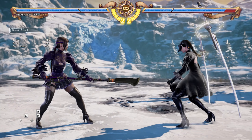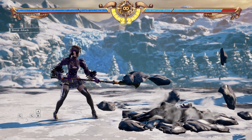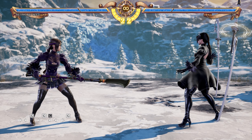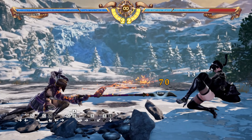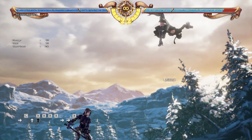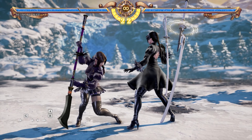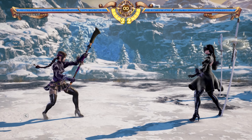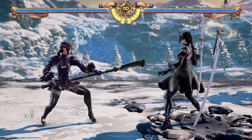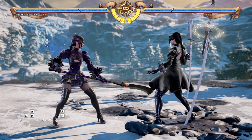If the opponent is looking out for 2A+B, you have another break attack in A+B. Sung Mina has a mix-up with her break attacks: where 2A+B is a low horizontal break attack, A+B is a mid vertical break attack. If A+B connects even on normal hit, you can do the 66B hold 1B combo — the same combo as off of 22B. A+B also has a tip range mechanic: close range deals less damage than tip range. Both A+B and 2A+B are really awesome break attacks with Sung Mina.